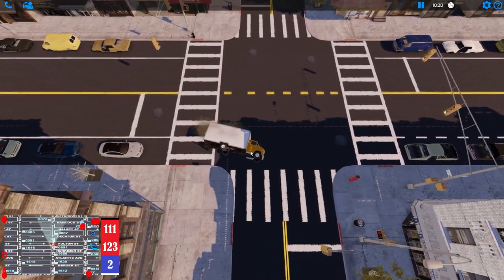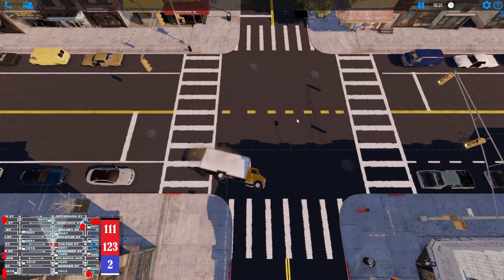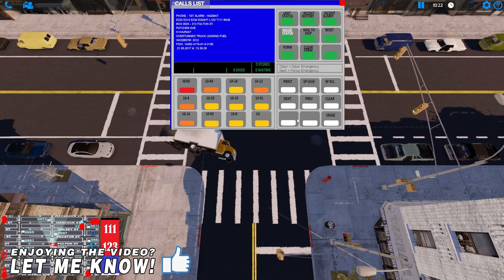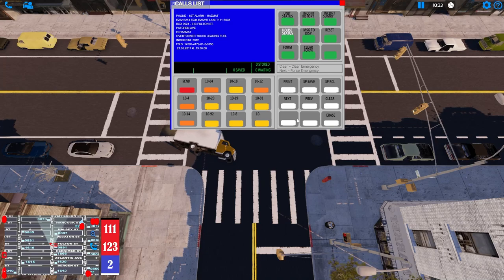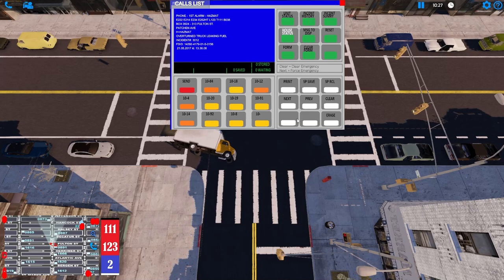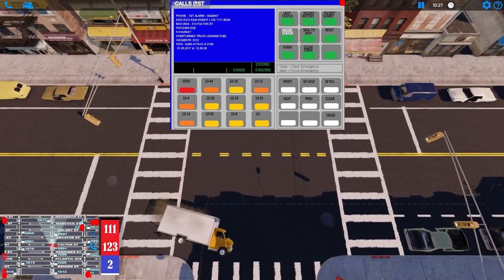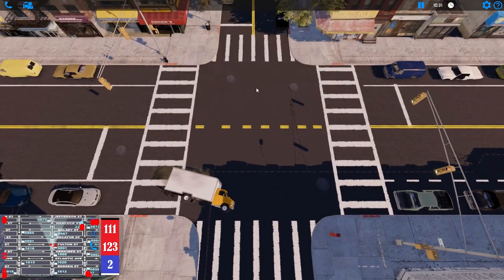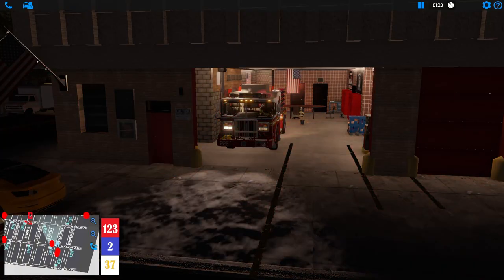We've got a hazmat call — a truck has flipped over on the Brooklyn map and we're going to respond to that. Units today: Engine 222, 214, 234, 252 second piece, Ladder 123, Tower 11, Battalion 38. If second piece shows up, first automatically does as well. We'll also tack Rescue Two onto it since it's a rollover accident. We'll drive 222 and AI the rest, except we'll drive Squad, the second piece, and Rescue Two.